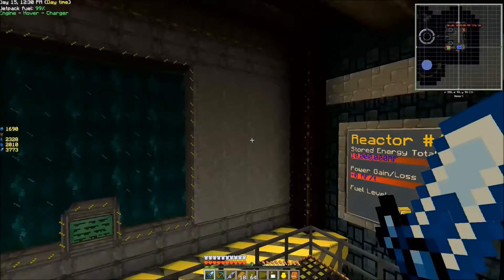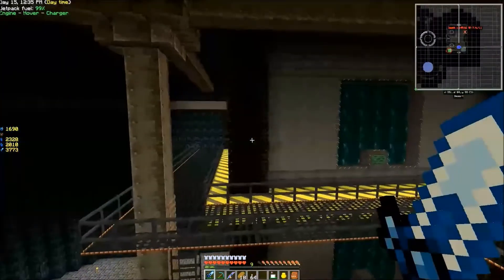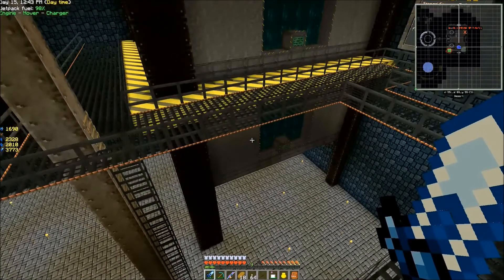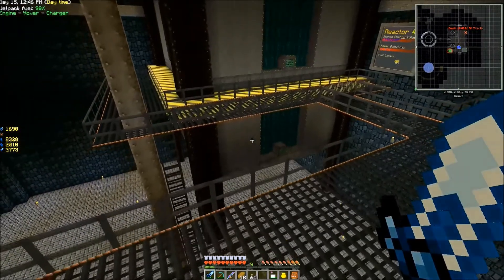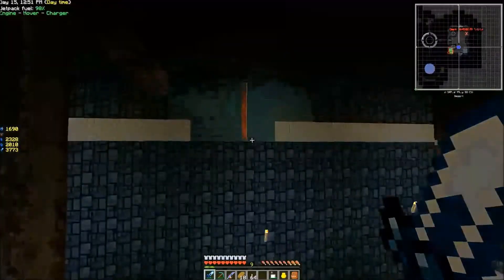I don't know if it has to do with all the Ender pouring out on the sides or what it is. The jellied cryothium is right next to the Ender. I don't know if that has anything to do with it, because this one doesn't have any jellied cryothium right on the resonant Ender. So maybe that's it, I don't know.